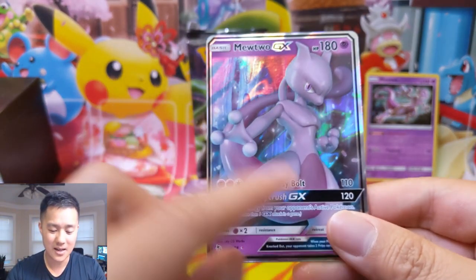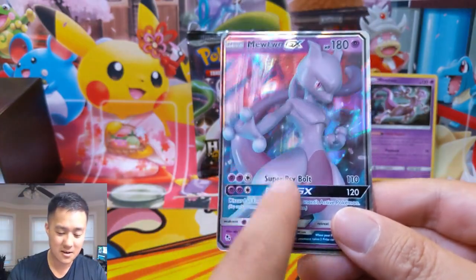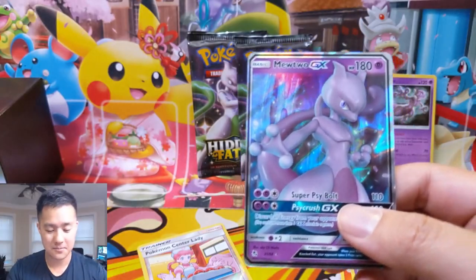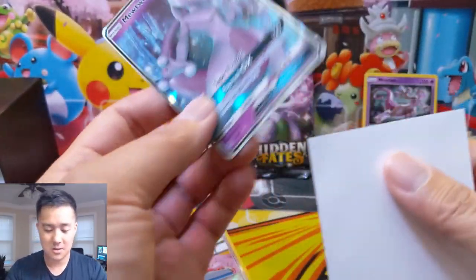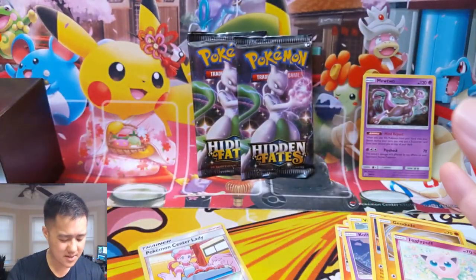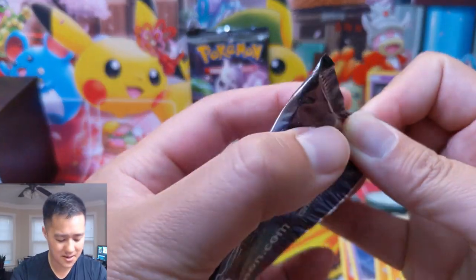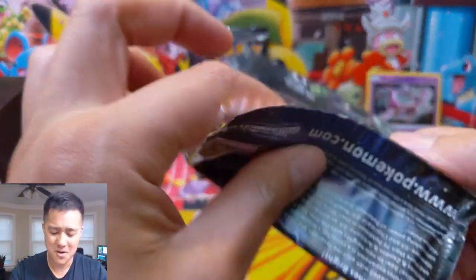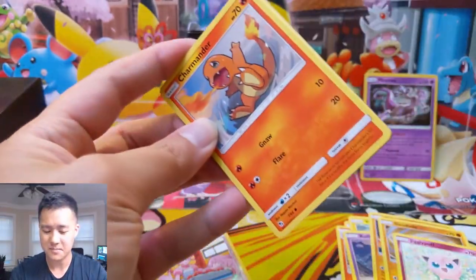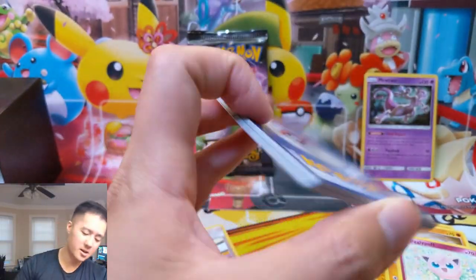That's a cool one. As far as these basic GX cards go, I think the Mewtwo does look the best. The Charizard is of course not bad, but it looks a little — it's weird to say a Pokémon looks very cartoony, but that's kind of it. Maybe it's just the shading or the bright colors. I think you guys know what I'm talking about — Mewtwo is the best art of those cards, and we just pulled him.